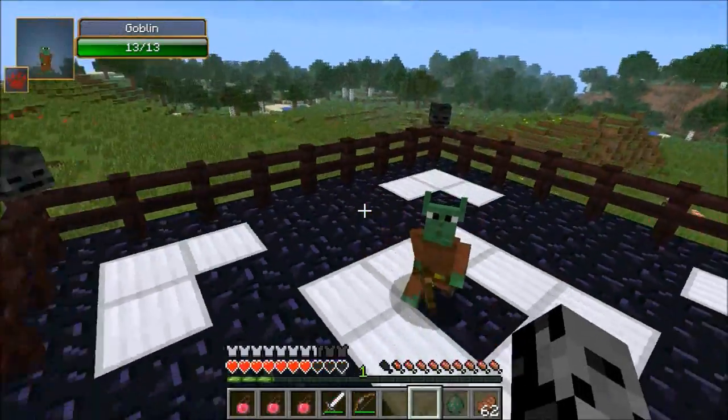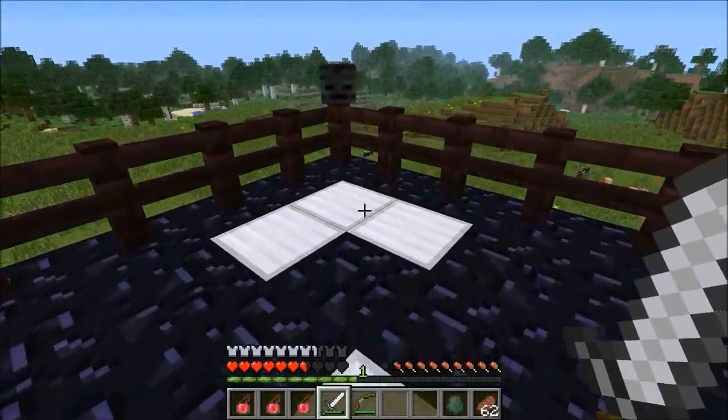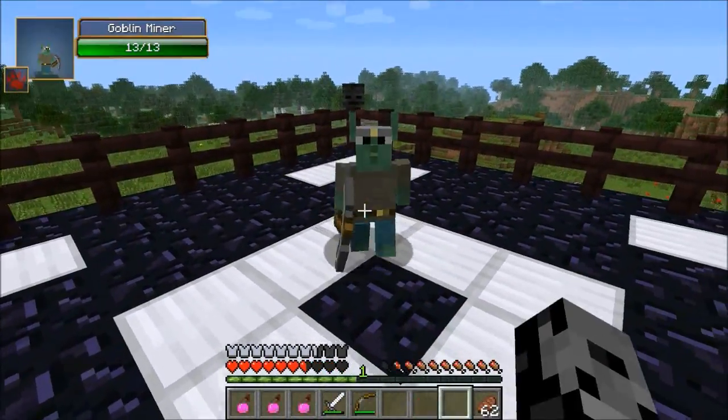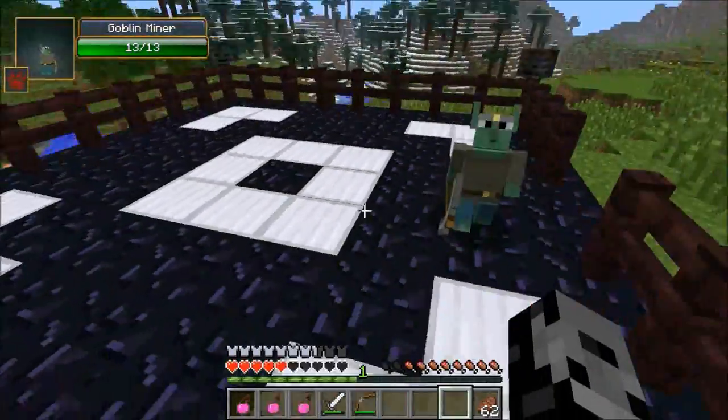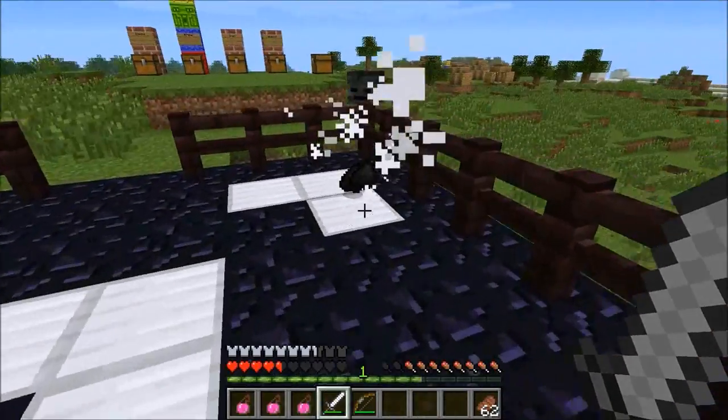The normal goblin — he's got an axe, he hits you with it. It's just a wooden axe, not too difficult. And he drops some flesh. This one is the miner, and you see them in their mine in the town, which is kind of cool. He's a little bit stronger, and he did drop some coal too.